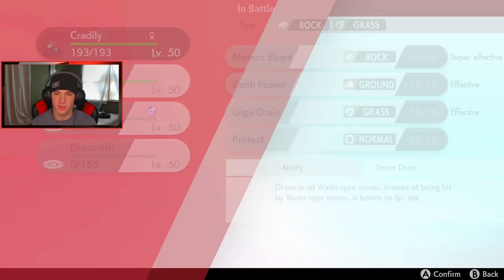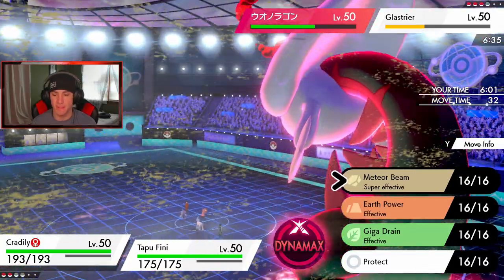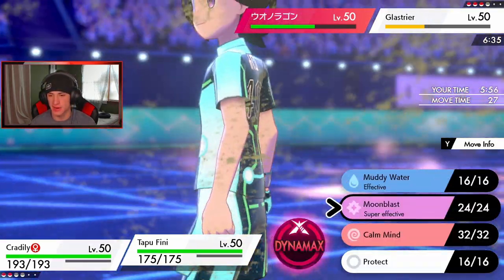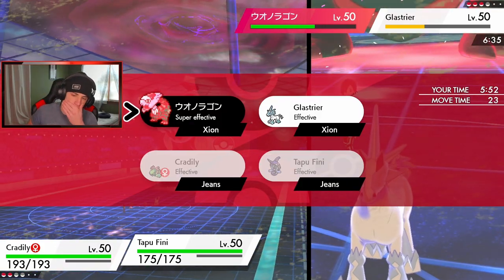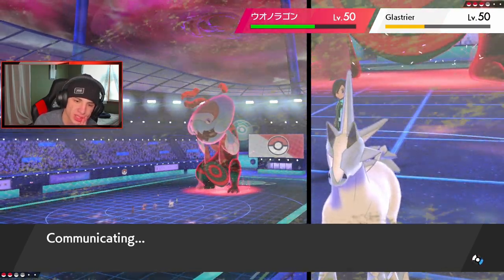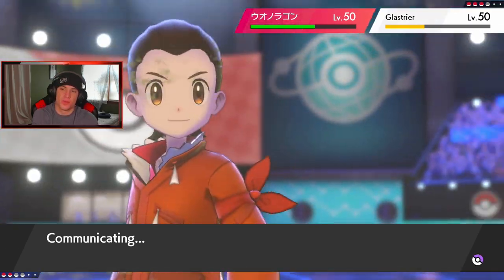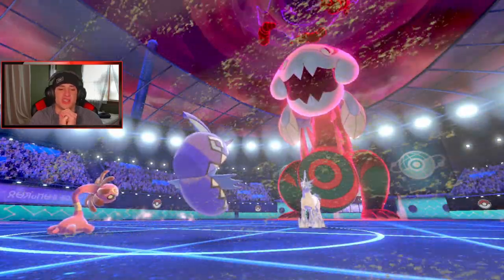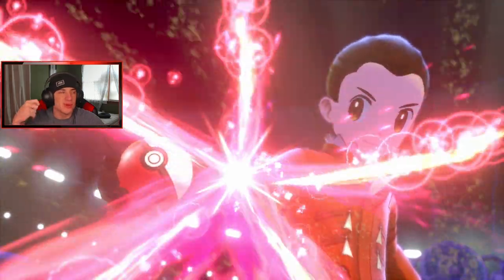Cradily might actually outspeed Glaceon — yeah it does outspeed. Then do I Protect? I think I still get after this with Max Starfall. Maybe I should have just taken out Glaceon with Tapu Fini and Meteor Beamed over on the Dracofish. Here comes my Dynamax Cradily! Small Jeans, we got this — we're eating today!